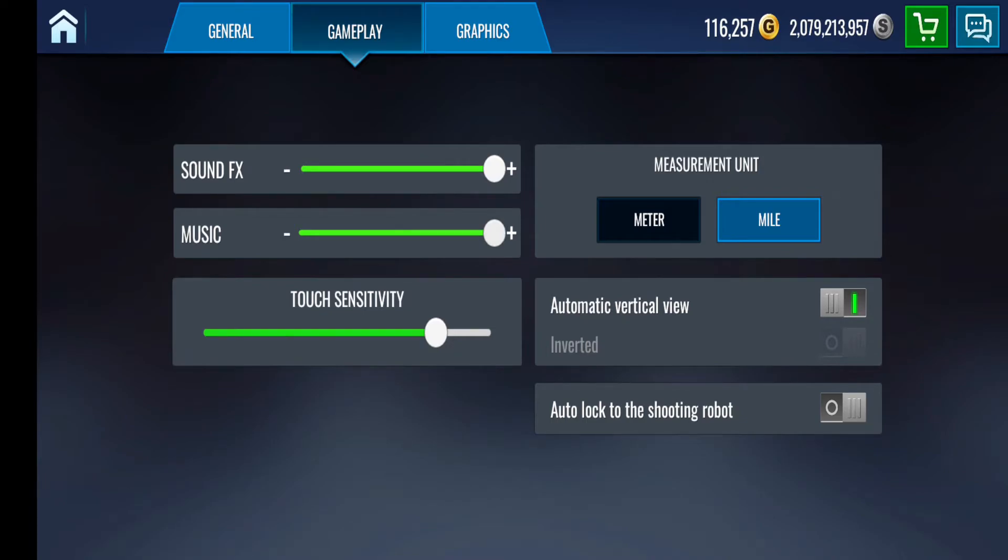Touch sensitivity — it usually starts around the middle. As you gradually play, you might want to mess with that a little bit. I have gotten used to playing at a higher sensitivity rate. Some people have it all the way maxed — just play where you feel most comfortable. Measurement units is meters and miles; I'm just sticking with meters. You don't really have to do anything with that, but it'll help you when you're trying to aim and get into range. For atomic vertical view, just leave it the same. Autolock when shooting a robot — leave that off, there's no need for that.